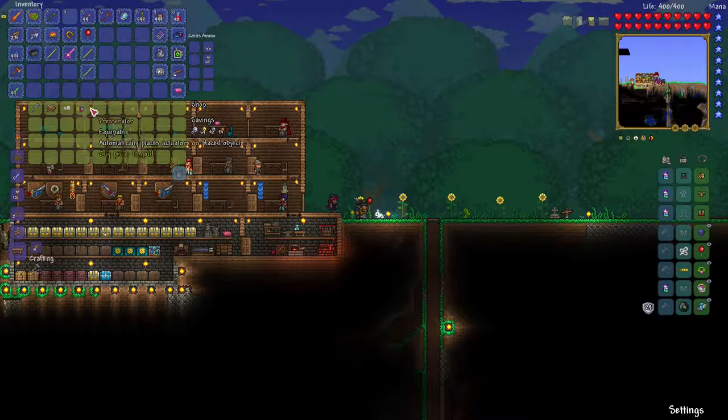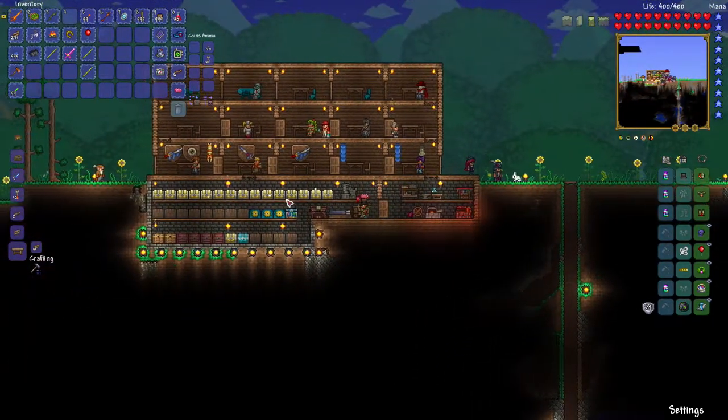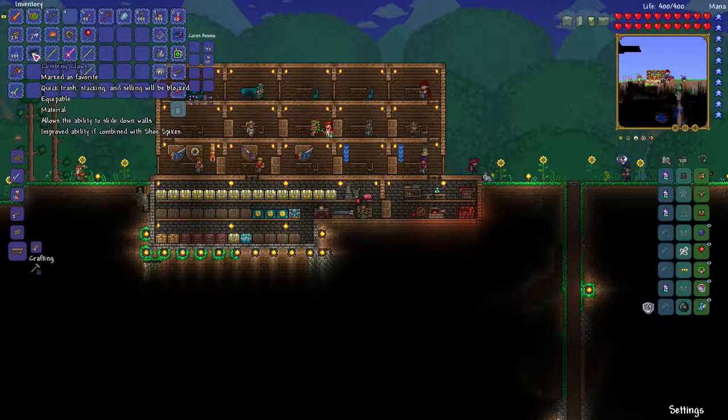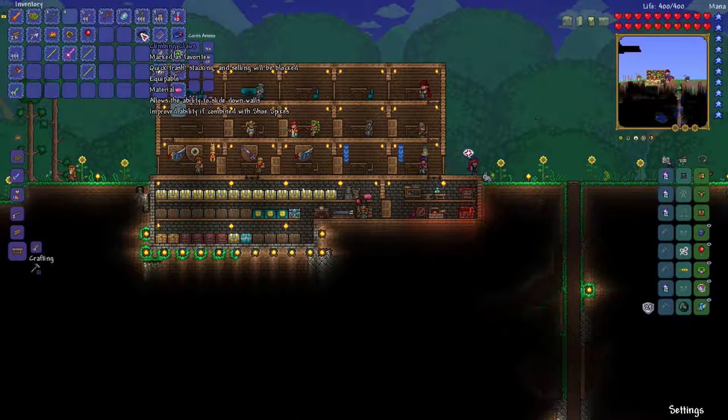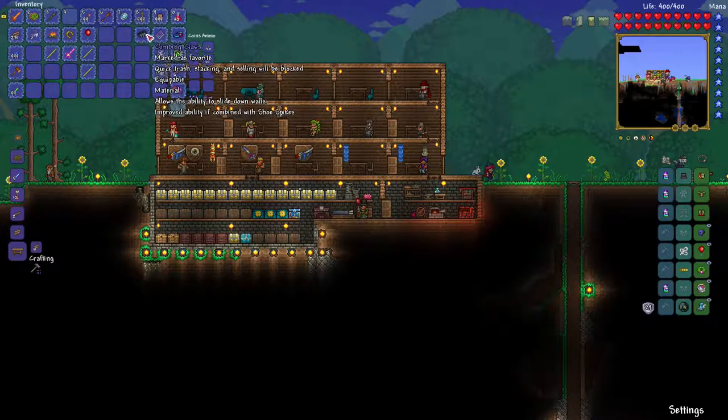As you can probably already see in my inventory, he didn't have much. So what I found in my last off-camera adventure: I've got climbing claws. You can mix that with the shoe spikes and allow you to have climbing gear, which will allow you to hang on to walls without sliding down, which is kind of handy depending on how you like to play.